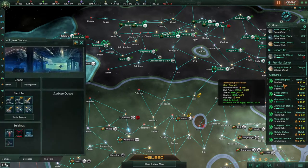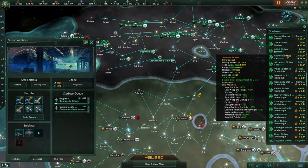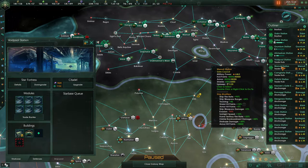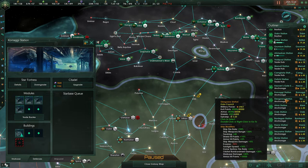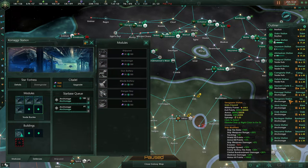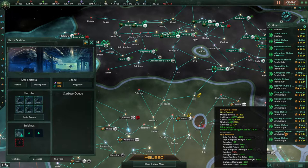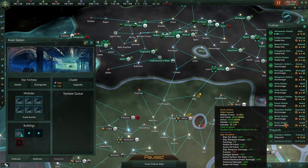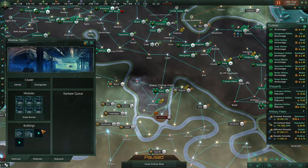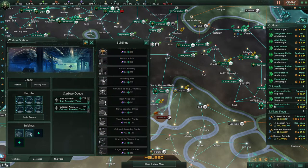Let's go through our starbases real quick and make sure everything is good to go. That one's upgrading to Citadel still, as are these. These are trade hubs and anchorages — we need a couple additional anchorages here. That'll actually put us up underneath our naval cap, which is great. That naval cap is going to have to keep coming up though. Our shipyards are all good to go except for Wodriacs, which still needs its Titan and Colossus assembly yards.